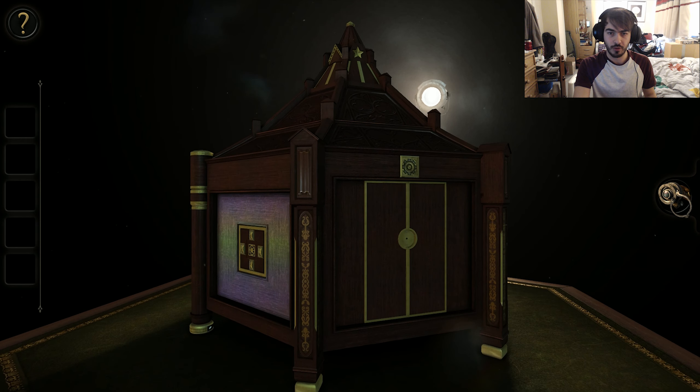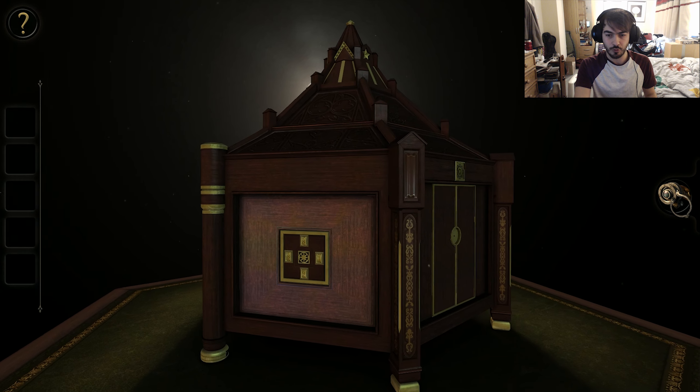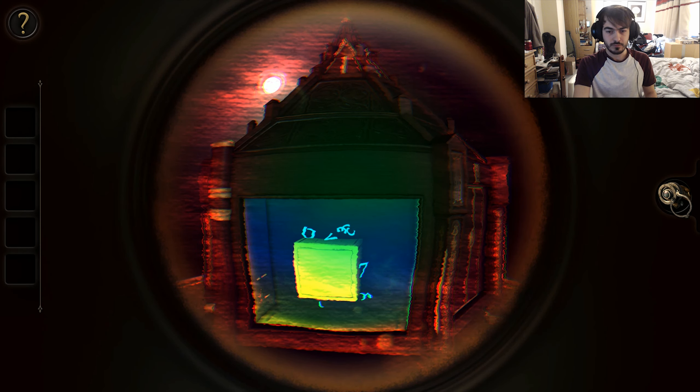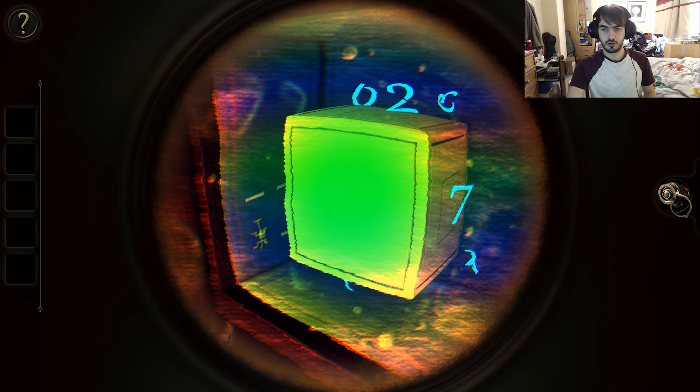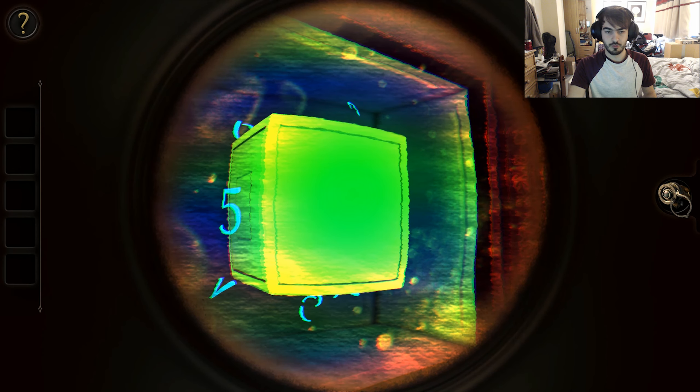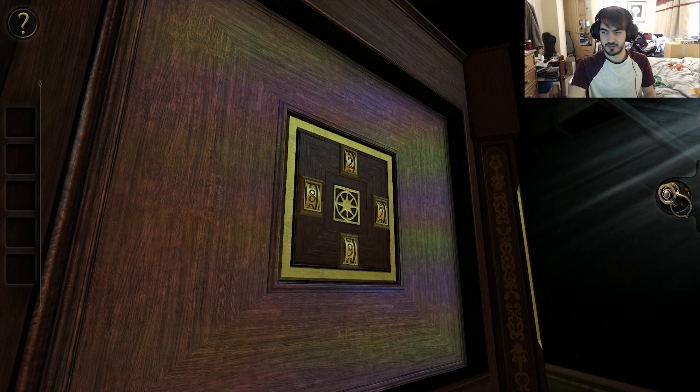There's a star at the top there that we can see, and a weird shimmer on this side of the panel here. So we've got the number two at the top, seven on the right, and then on the bottom we've got five and six. That makes life easy — that's five, six.